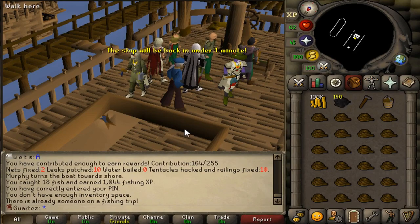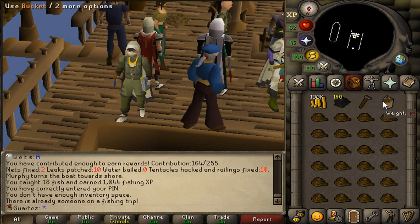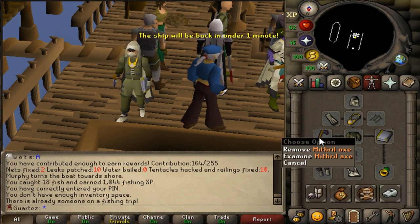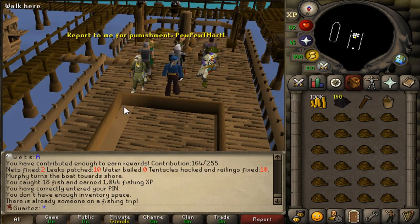Hello guys, welcome to this new video — a tutorial about Fishing Trawler. This is the inventory you're going to need: swimpy paste, hammer, bucket, a lot of ropes, and an axe — any axe you guys have! So let's jump into it.